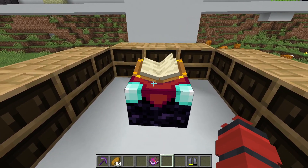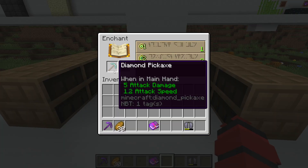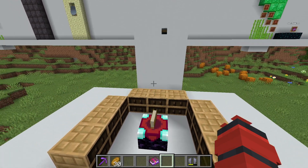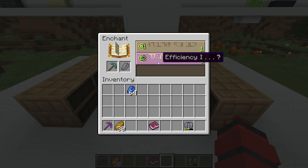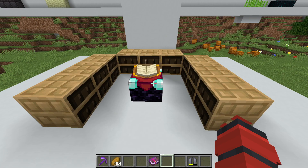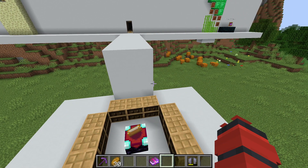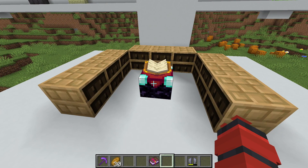Right now, when you have an enchantment table surrounded by normal bookshelves, you can enchant an unenchanted item once. So often, even when I'm making my perfect gear, I'll try to roll like maybe an unbreaking three or something on a pickaxe before I put my books, just to save like one book. So whenever you make gear, you get like one easy enchantment just with the enchantment table, and then you put books on it with the anvil.